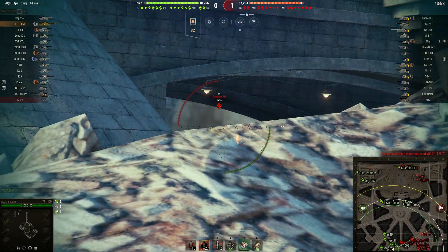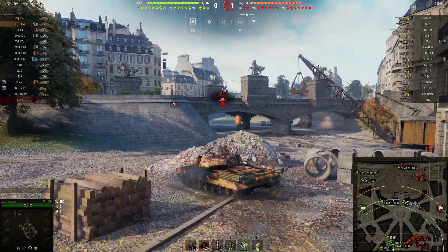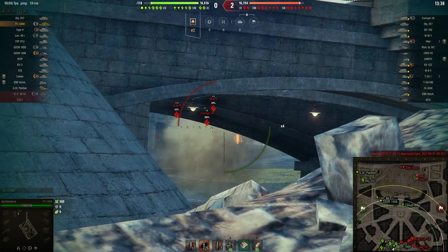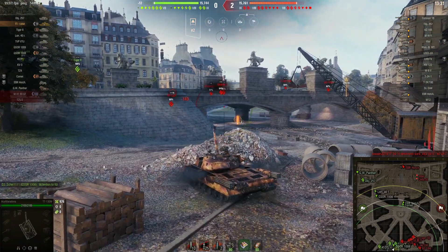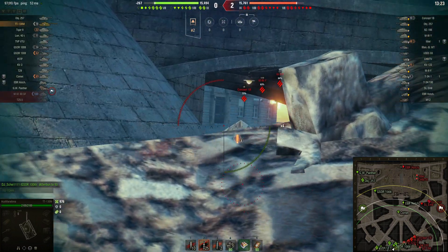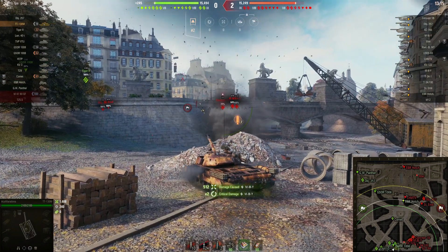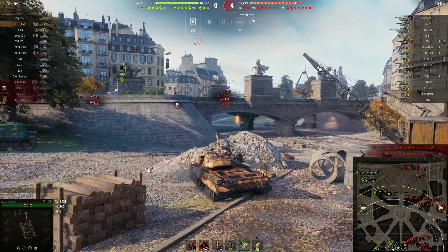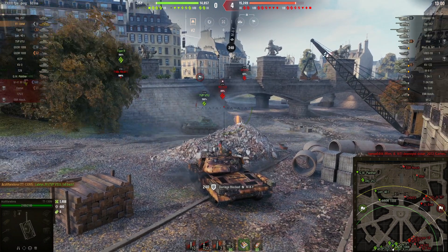We grab this position here and we'll try to farm something. Of course, first 500 into a tier 7 tank. I'm shooting APCR as well — even with premium rounds, as you'll see in this video, you can bounce in some unrealistic situations. I noticed those standard shells are not even decent, and that was a snapshot I missed.